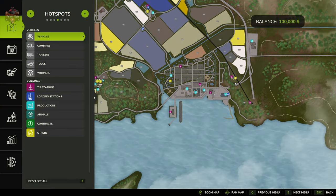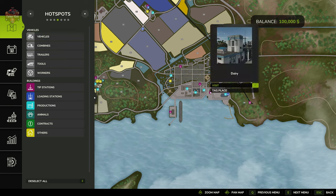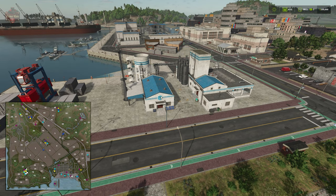From the warehouse area, we've made our way down the ridge into the big city complex. The dairy sell point is directly in front of us — there's no dairy production on the map, just a dairy sell point.